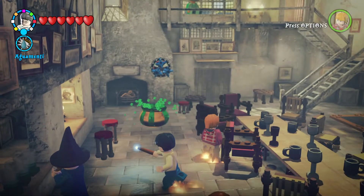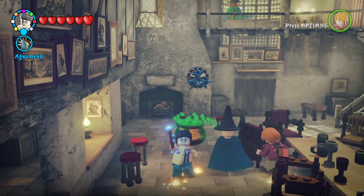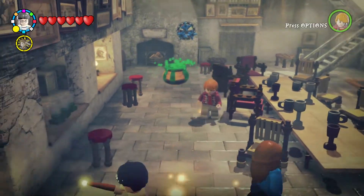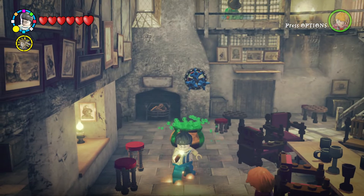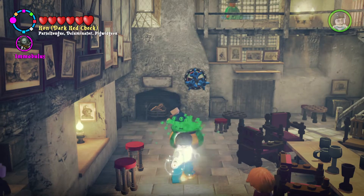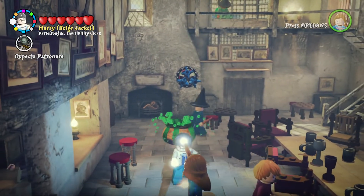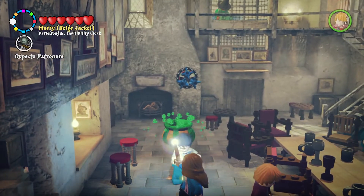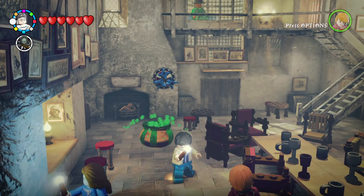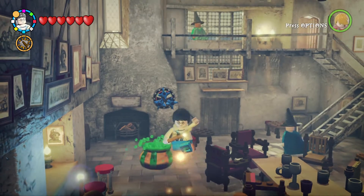Then we have the Aguamenti spell, so he can shoot out water. And then we have Occlumency, which is what Harry learns when he goes into a lesson involving Professor Snape in the Order of the Phoenix movie. Hermione and Ron don't end up learning this spell, but Harry does. Now we have Expecto Patronum, which scares off all the Dementors, which Harry is afraid of. So that's all the abilities and spells that he can do.